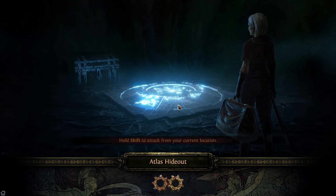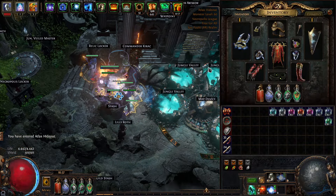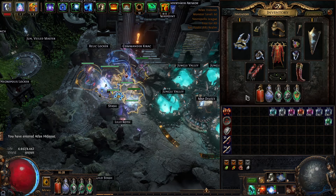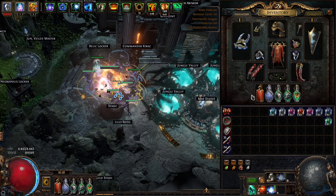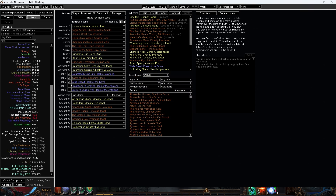First things first: this is the same build as Baelor Mage with Lancering Steel, but with Flicker Strike, so I did some changes to be able to use Flicker Strike. The POB will be in the description so you can see that too. On the POB it's showing that we have around 9 million DPS — poison DPS — with a good amount of hit pool, with flasks disabled. If you enable the flasks, you see a lot more hit pool.